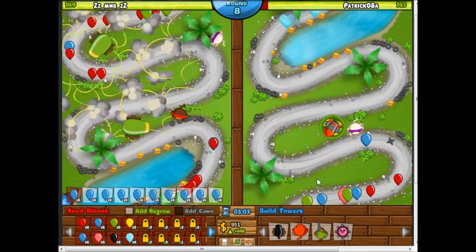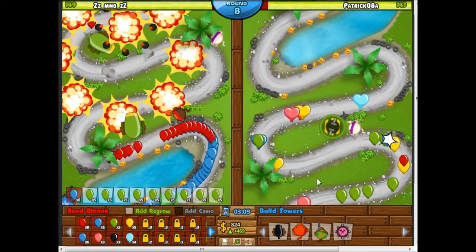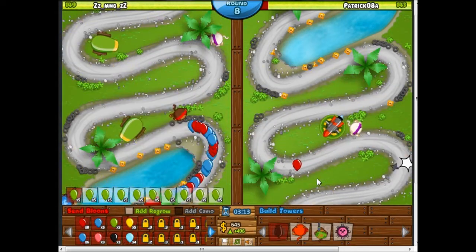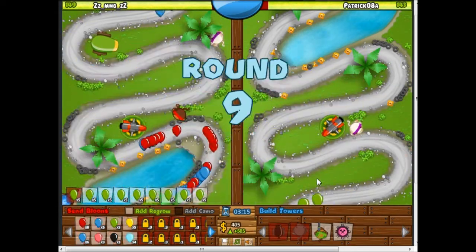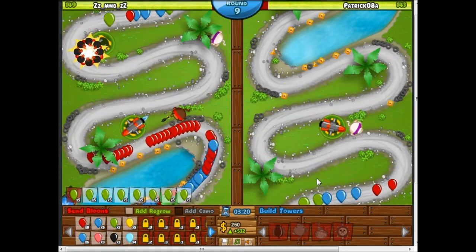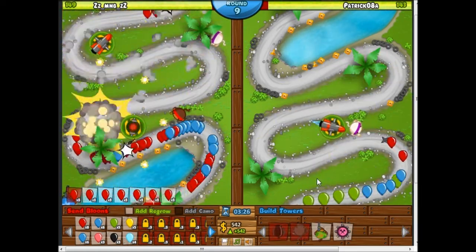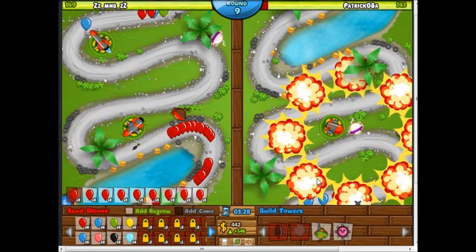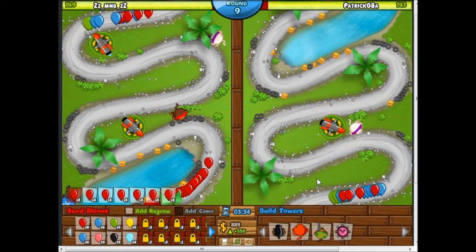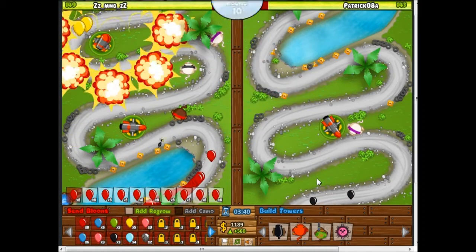I'm increasing my balloon sending rate so that I can make more money quicker. He is sending some regrow bloons — I've never really seen too much of a variety in what the enemy sends at me, not this enemy in particular, but just enemies in general. I'm going to make a little bit more money and set it to 550. It's now making 550 every six seconds, but now I want to make 600 every six seconds.